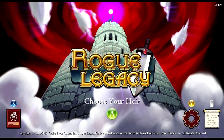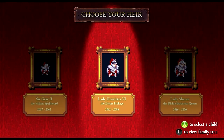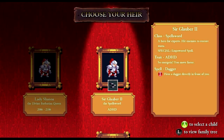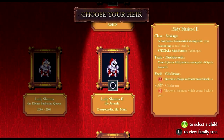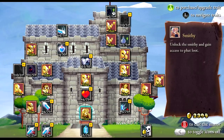Welcome back to Rogue Legacy! How's it going? My name's Bear, and last time we played Lady Shanoa, the Divine Barbarian Queen, who was preceded by Lady Henrietta, the Hokage. Both of them went trudging on valiantly through the Maya, but unfortunately were bested by some very worthy foes. We have an Assassin, another Hokage, and Sir Glabor the Spellsword with ADHD and the Dagger. Let's roll with Sir Glabor II — we have 2,394 gold to spend.